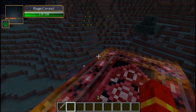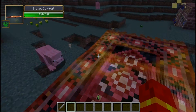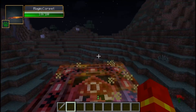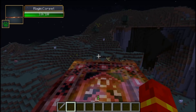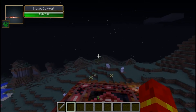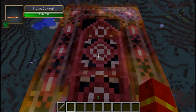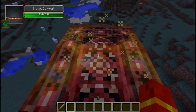By default the controls are set to space for up and shift for down, or you can change that in the control options. This provides a very nice mode for flying. It will remind you a lot of creative mode, although going down is even faster than in creative. So it's almost better having a magic carpet than being in creative mode.